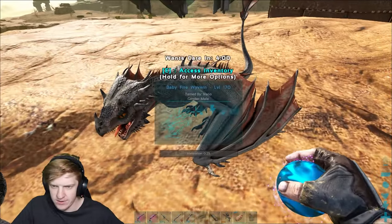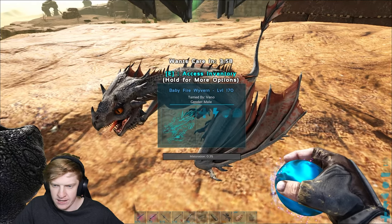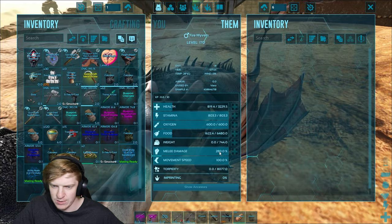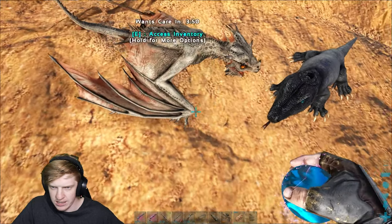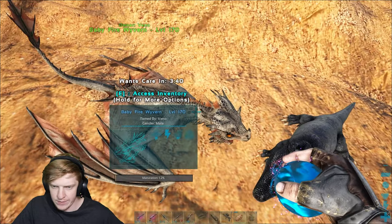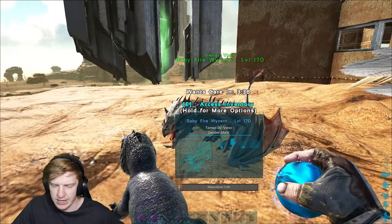But it's a wyvern and we get a full imprint on it. Its health is only 3k and 280 melee damage - god damn it. Kind of looks neat though. I like his colors. He's gonna quickly raise up and once he's fully raised I'll get back to you guys.